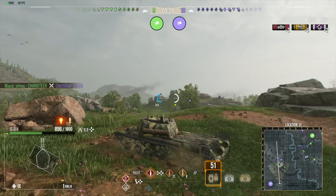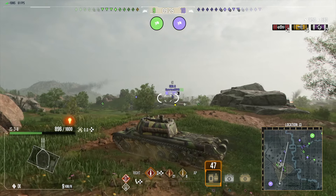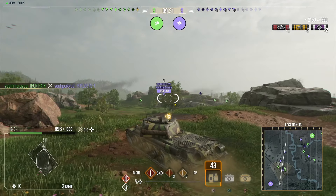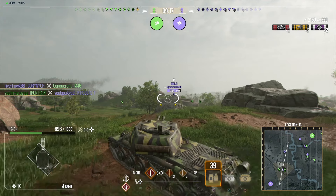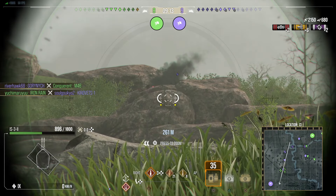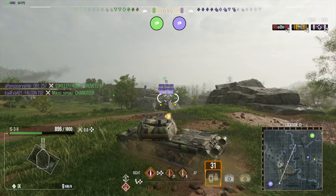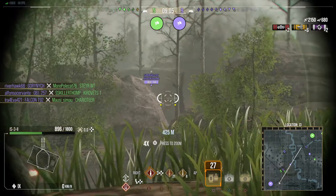Now I'm going to have both of my guns ready. So if the Emil pops again, I'm going to put a double shot into him — that's what I was trying to say earlier. I'm loading the double shot, waiting for the Emil to pop. If he pops around the corner, it's a double shot — 800 damage instead of 400 damage. There's a Super Hellcat — really wanted to double shot it.